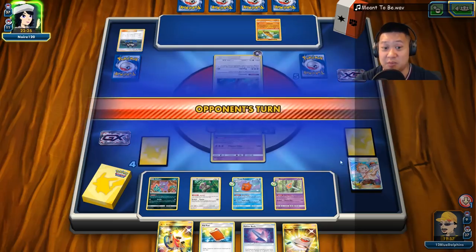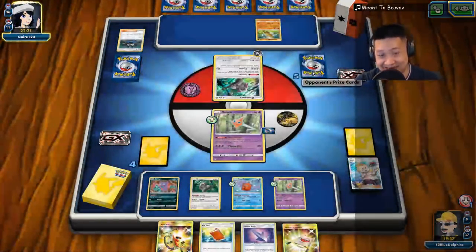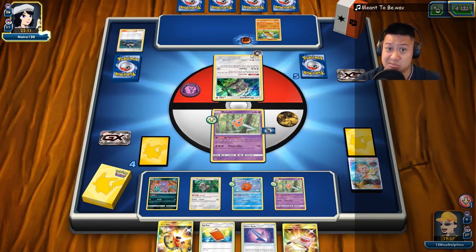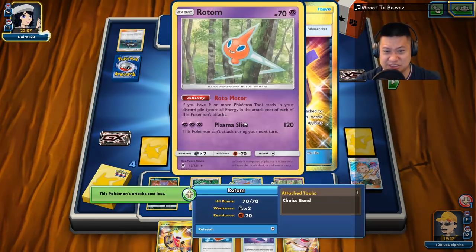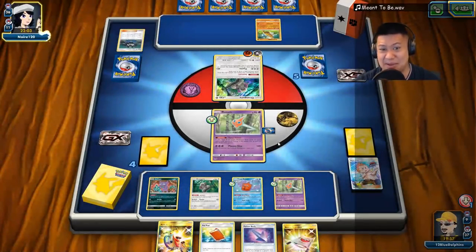Let it go. Banana Master doesn't get this — he only does 60 damage here with the Counter Energy. Alright, we don't have any pressure from our opponent at all — zero pressure. Banana Master is like 'okay, time to get this Rotom.' Oh my gosh, it's got no energies. This isn't good. My Psychic Rotom is not going to be able to finish this off.